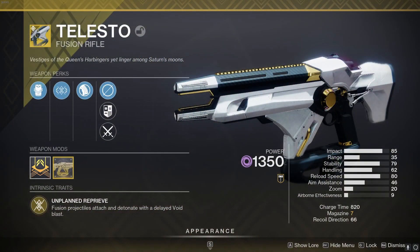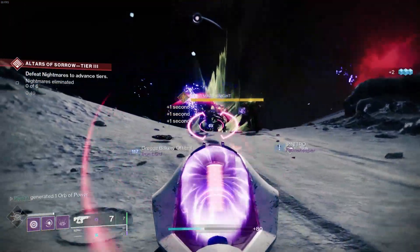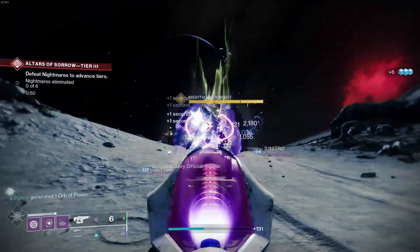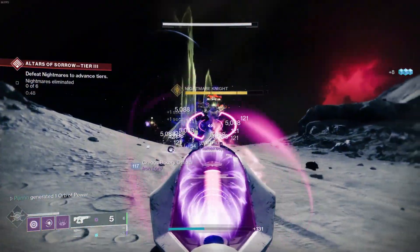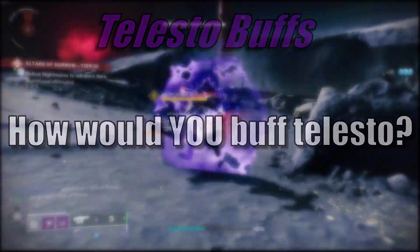Telesto is a resident problem child exotic, causing more bugs than it's been worth at some points in time. It's still a really fun fusion rifle to use in regular content, so I'd love to see if Bungie could add one of the Void 3.0 utilities to it — but as an experiment, I've decided to let you guys leave a comment below on how they could rework this.